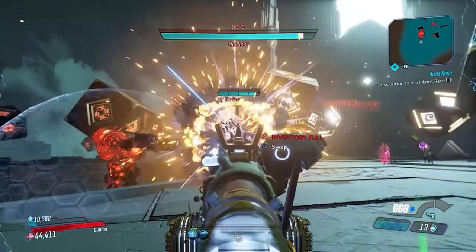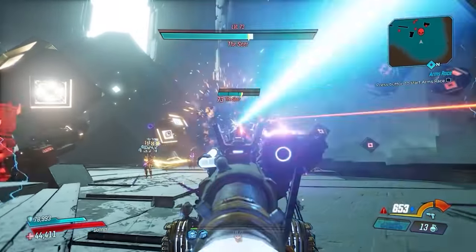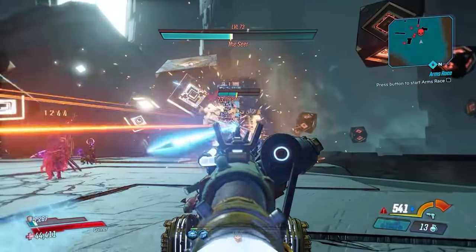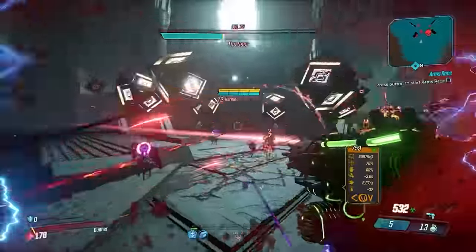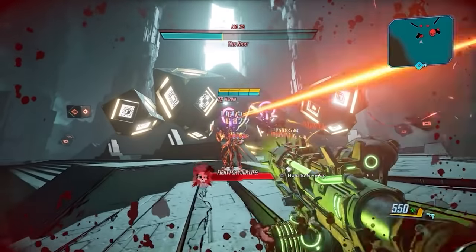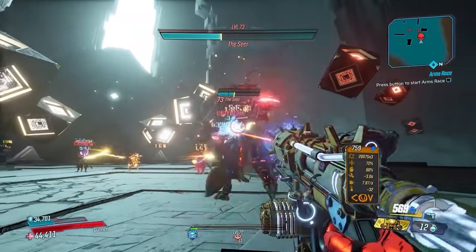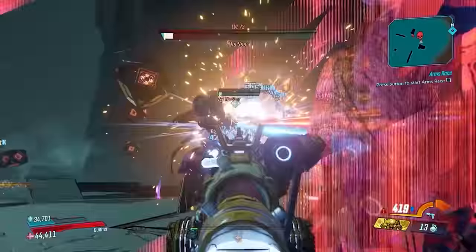With Moze, you can mitigate some of the ammo consumption, and with Zane, you can use the While Clone is Active ammo regen anointment. Or, since we can now enable Bloody Harvest year-round, just turn that on and reroll this thing to have terror ammo regen and get yourself a grenade that applies terror to yourself — infinite ammo Tizzy. The Tizzy can be obtained from the Hunker Bunker Room in Arms Race, and can also be obtained as a world drop from vending machines or from the final boss, Heavyweight Harker.